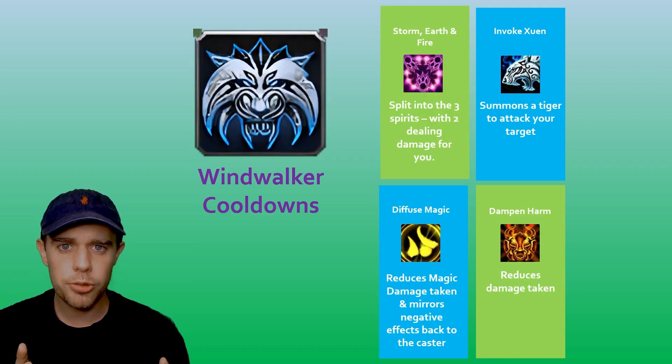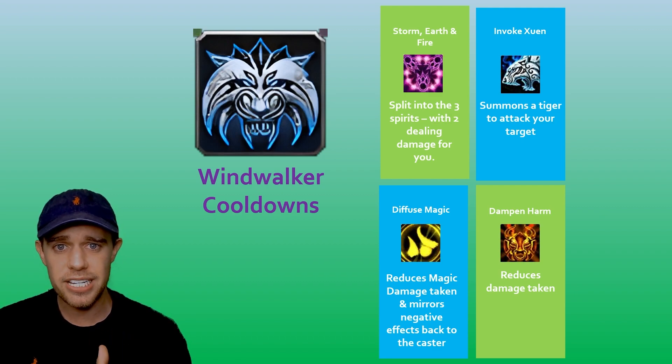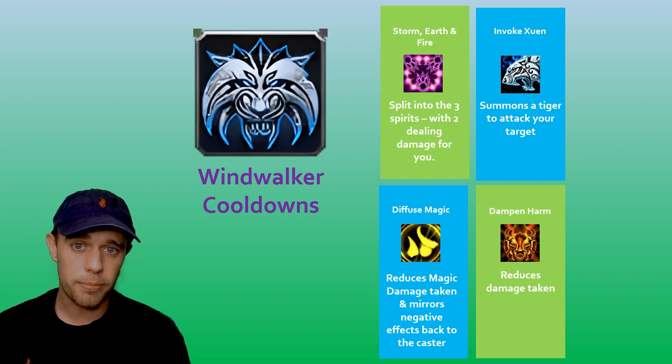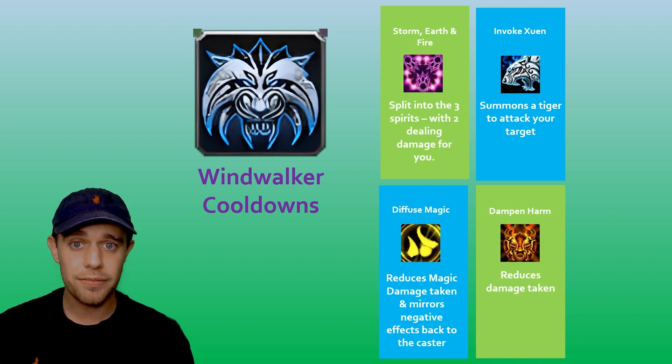Before we look at the actual core rotation itself, I want to show you a few of the important offensive and defensive abilities and utilities that we have at our disposal. We have a lot of spells in our toolkit as a Windwalker Monk and I'm not going to go through all of them. When you're more comfortable with the spec and you've had some practice, just look through the spell book and see what else you have available. The same is going to go with the talents.